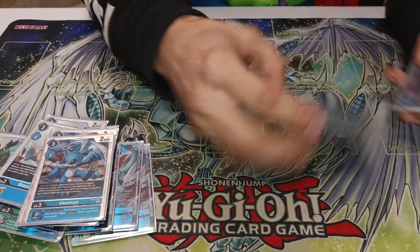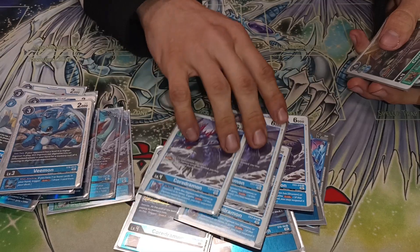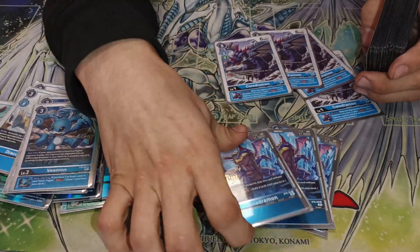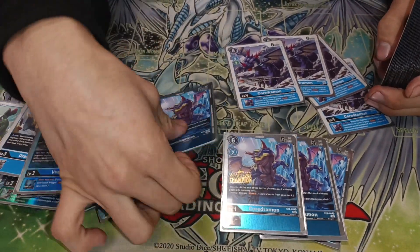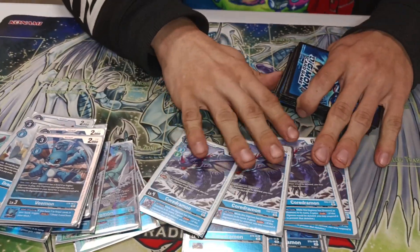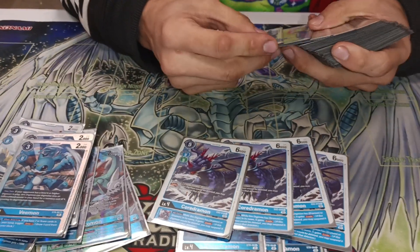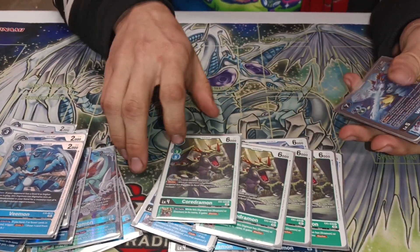Then we got Corge Drummon to spawn out of security because free body. Stamped ones look so good. We also have the Sword Champion ones — two of them, just need two more. Next Cordramon gives Evade. Then we got some more Cordramons because he gives Blocker.